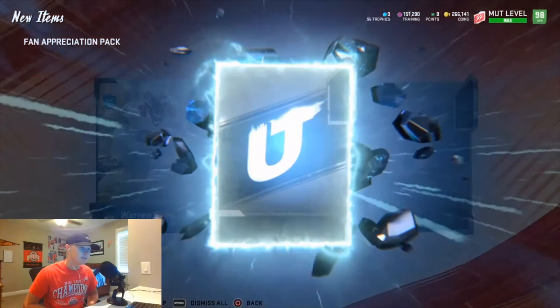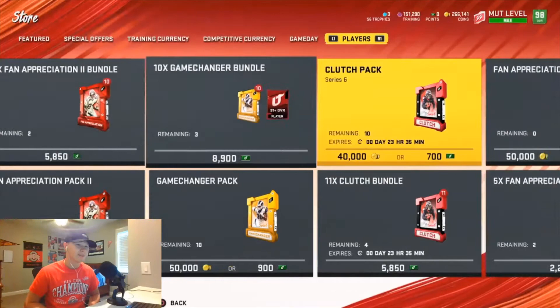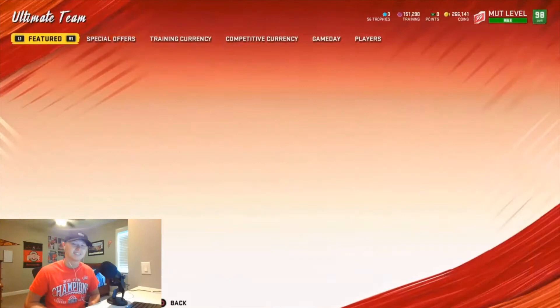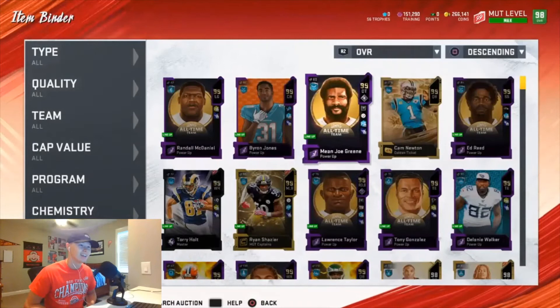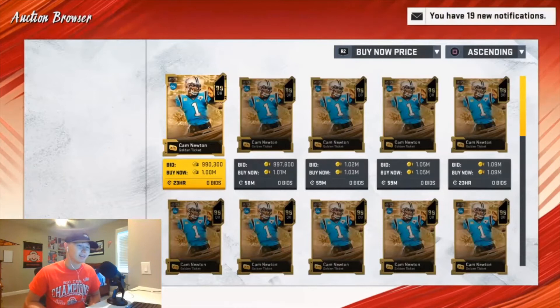Let's see what we get — 87 Warren Sapp. Okay good, Draft 93, that's not terrible. I'm really excited with what EA has done with this — thank you, they finally did something good! Let's go guys, clap it up — we got a Golden Ticket! Let's go baby, Golden Ticket Cam Newton — let's see what it goes for.